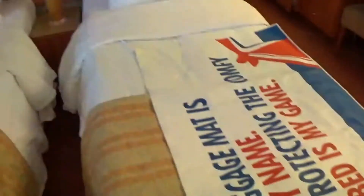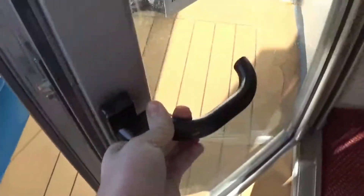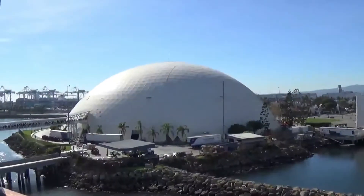Here's our beds, luggage mat I guess. Then the teeny bathroom. These buttons are interesting — I don't know what they do. Let's go outside. That is hard to open. Here it is. It's not that much room, but it's just enough. The port we were in — that dome earlier.